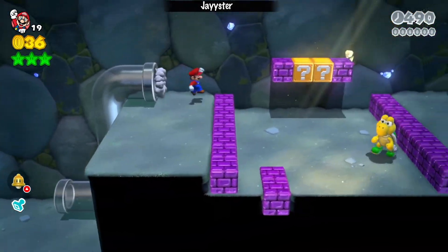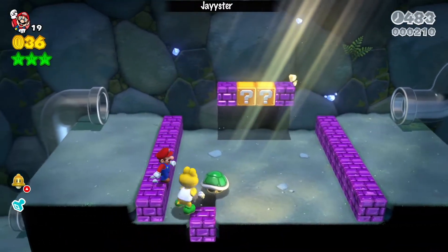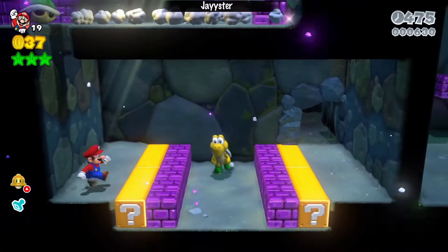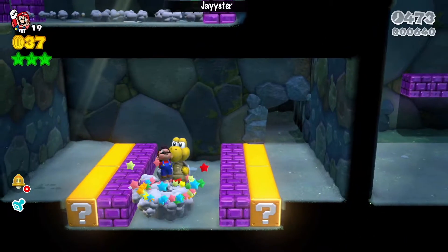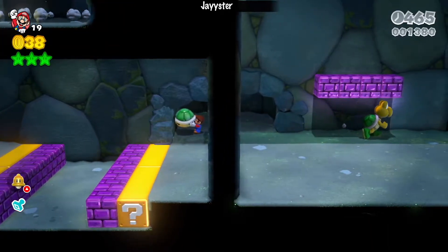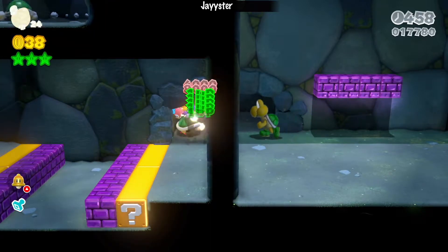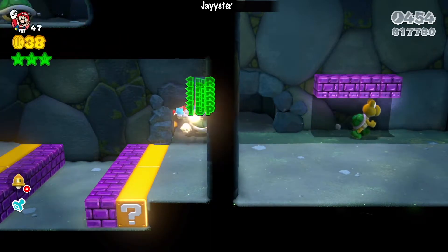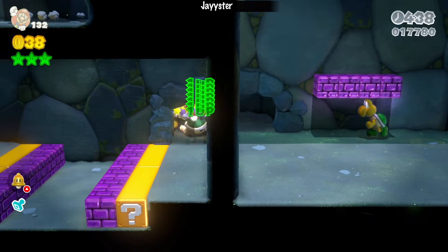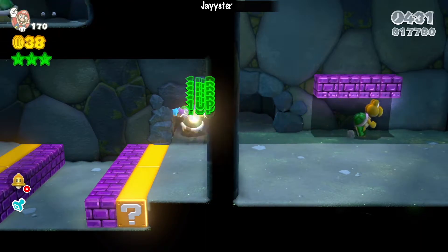We'll go here and break this Koopa. Go down here — you have to get this Koopa's shell right here. You jump on top of the shell and there you go. You just gotta throw the Koopa Troopa shell and jump right away, and you do the glitch right there. As you guys can see, I am getting unlimited one-ups right there.